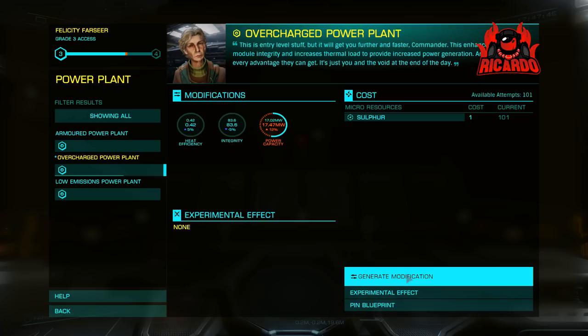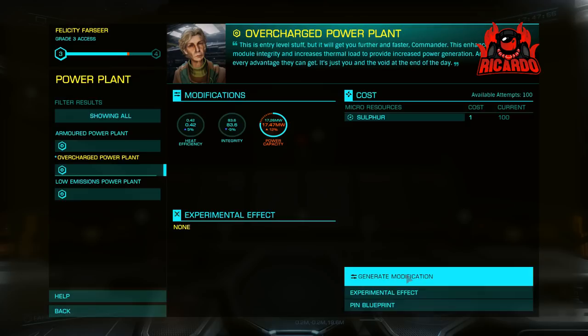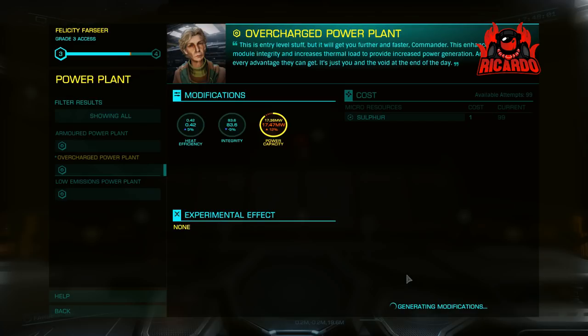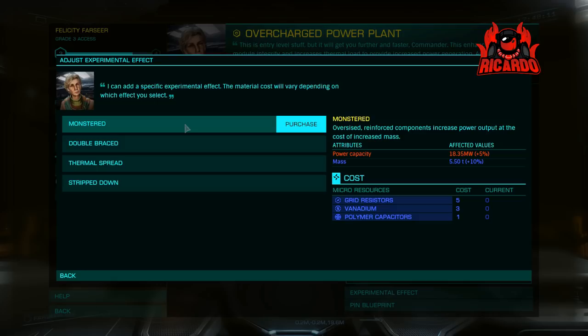That concludes this episode of Reboot and Restart covering Felicity Farseer. Get yourself to Scout rank with the Federation, get your meta-alloys, and head over to the Decayt System. It'd be interesting to know in the comments — is it only jump range you're looking for from Felicity, or do you want a faster jump speed too? Let me know, put it in the comments. I've been Riccardo — thanks very much for watching. Fly safe and look out for more episodes of Reboot and Restart, on Saturdays at 6 o'clock British Standard Time. See you soon.